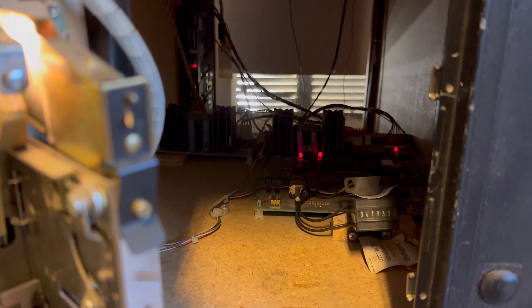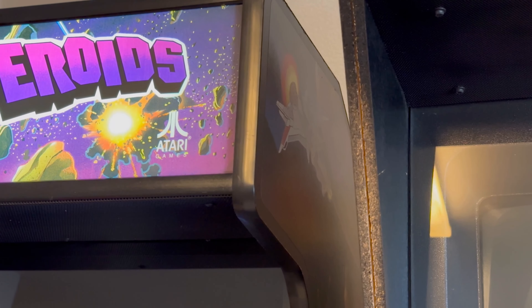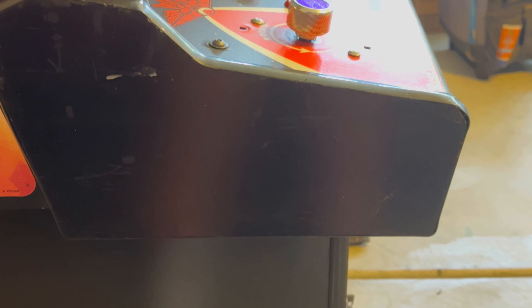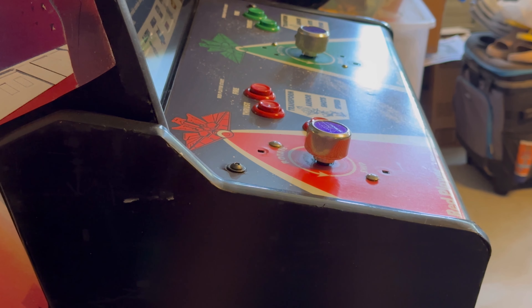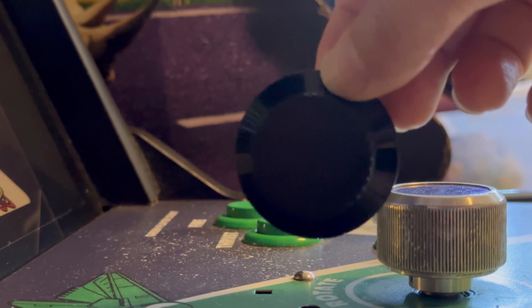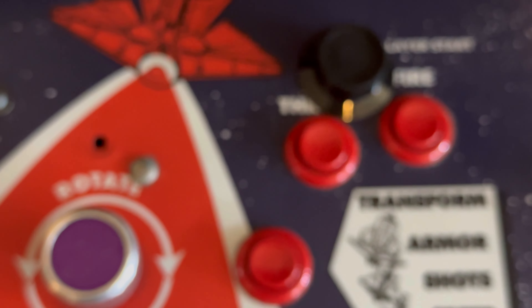I did replace the bulbs behind the coin reject buttons, and the coin mechs are good to go. There's a volume control on the actual PCB where you can easily adjust it — the sound on this game is great, by the way. One of the really fantastic things about this cab was that the artwork was so well preserved. The only problem was it was missing from either end of the control panel, and they don't make reproduction artwork for it. It also came with off-brand spinners — I'm not sure why — but I was able to find some Atari reproduction spinners to use instead.